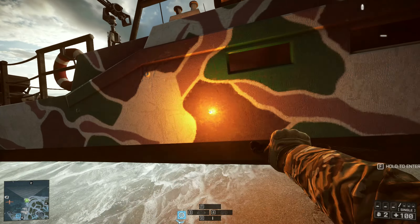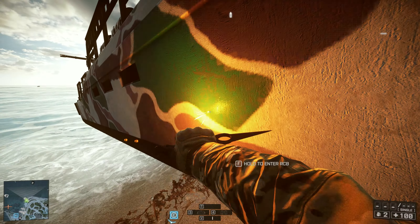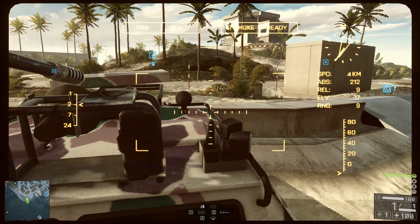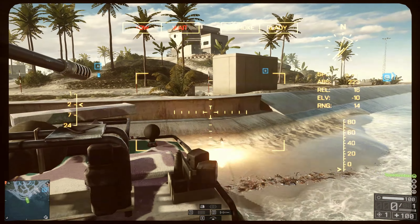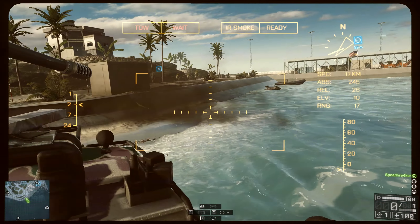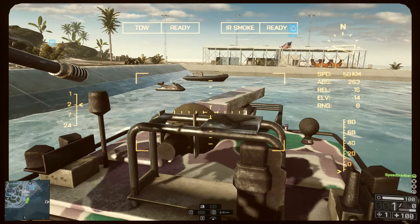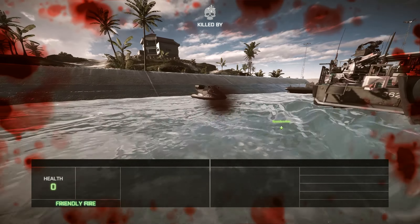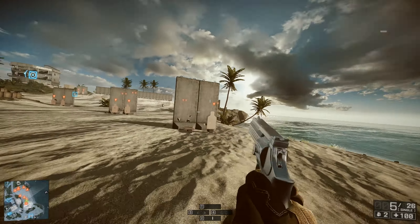Next they finally also introduced the ability to push boats back into the water. As you can see, the RCB boat, the RHIB, and also the jet skis can now finally be pushed into water after you've stranded them. Also, if you jump out of them you're going to get killed. There's still a bug where you get the headshot icon when that happens, but that's not fixed yet.